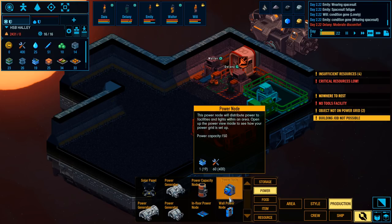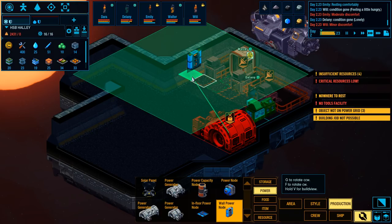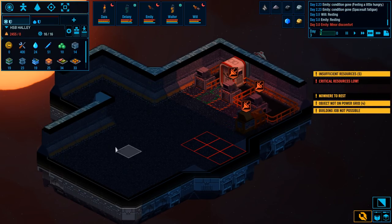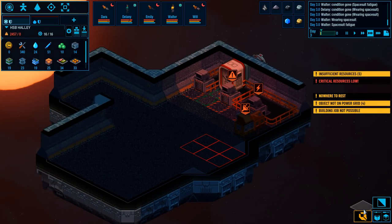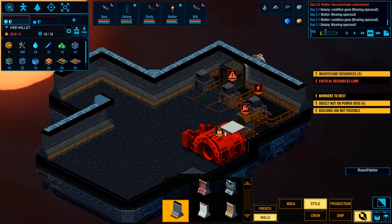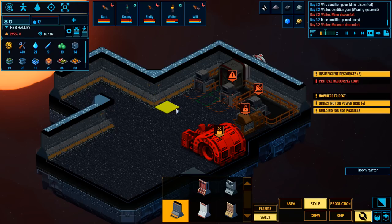We need to have some power nodes because the power was only a certain range. Let's make sure we have some spots covered here. I want it to look like a proper spaceship. We'll put some walls in — maybe Ferengi style. Let's go with the evil red one — that's XCOM style. Old XCOM style.